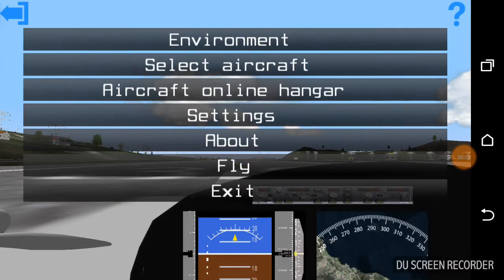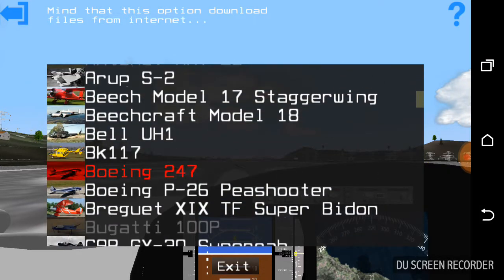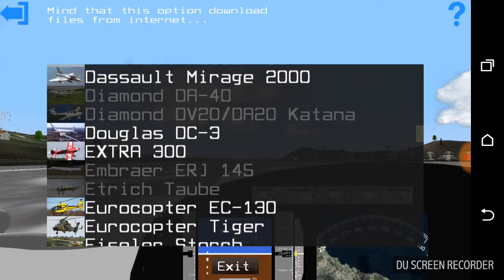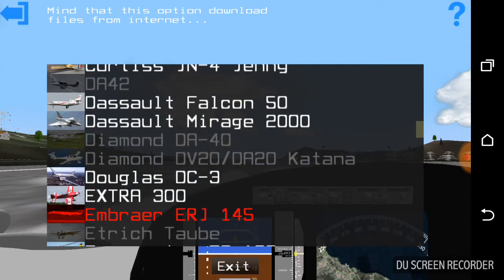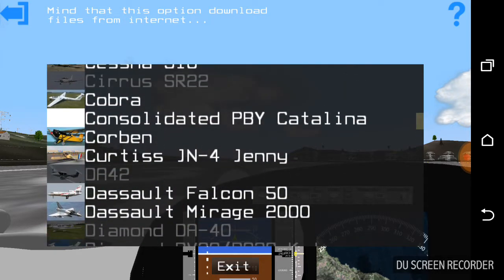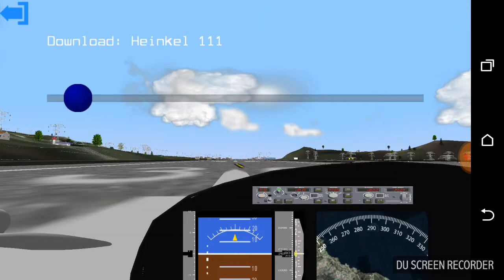Today I'm going to show you how to add planes to Leo's flight simulator. To do it, go to Aircraft Online Hangar — it gives you all these add-ons. Some of them are already downloaded; you can tell they're downloaded if they're dark. For example, Diamond D840 is dark but did not fully download. If I tap on Pinkio 111, it'll start downloading the file right away.